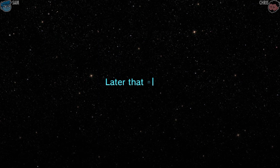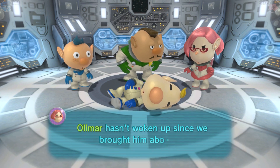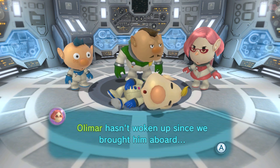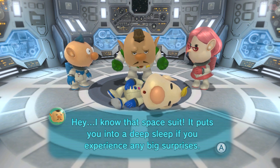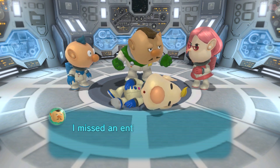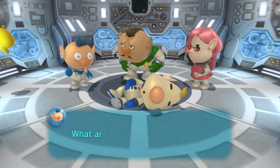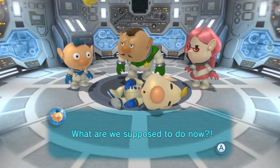It was mentioned in the comments that they'd like to see us do the side missions, since it wasn't a thing prior to this. Olimar hasn't woken up since we brought him on board — should we do that this time? Let's finish it up. That spacesuit puts you in deep sleep — like a bomb shelter. If you experience any big surprises, I missed an entire surprise party once because of one of these suits — he probably did it on purpose.